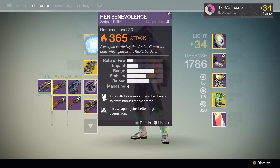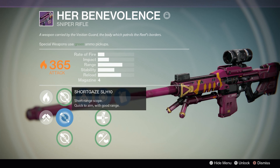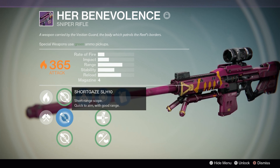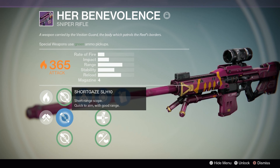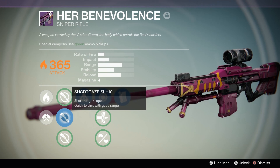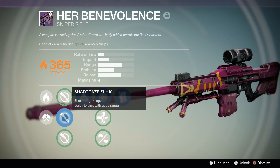This right here is called Her Benevolence. You can get it in any Prison of Elders levels as long as you have a key. It's a random drop, so you're going to have to pray to RNG for this one.